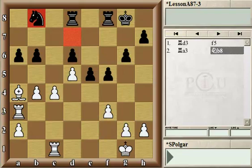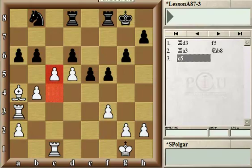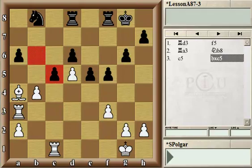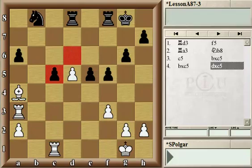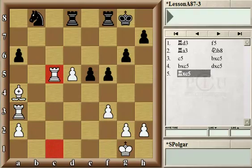Opening the position means trading some pawns so there will be more open files or diagonals for your pieces. That's exactly what Fischer did by playing c5. Now the pawn on b6 is hanging, and also the fact that the White pawn could advance to c6 and become a protected passed pawn should be worrisome for Black. Black decided to trade on c5, White took back, trade again, White took back again. White completely opened up the b and c files.